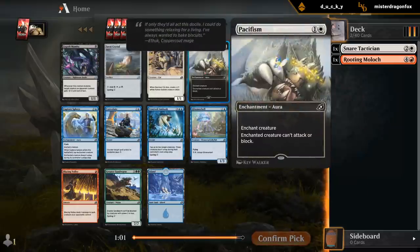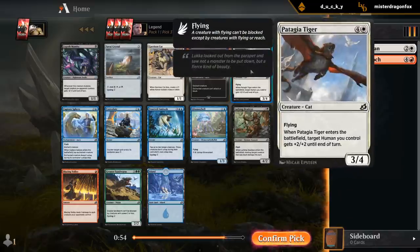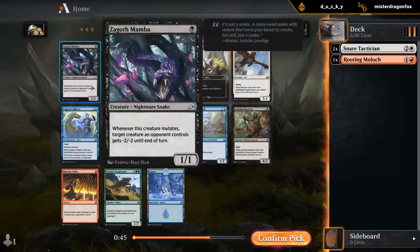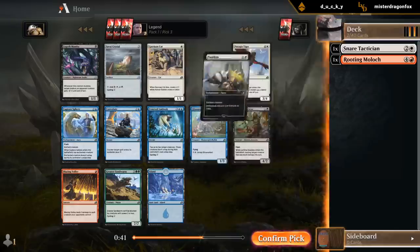Gotta be a Pacifism here — just a solid two-mana removal spell. If we didn't have Pacifism, Tiger would have been an option, or we could just take Ambush as a one-mana cycler. Let's take Pacifism.